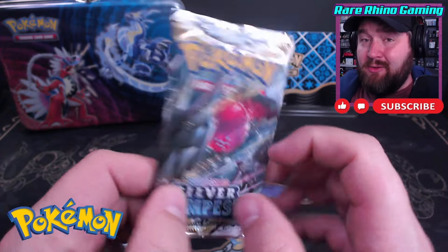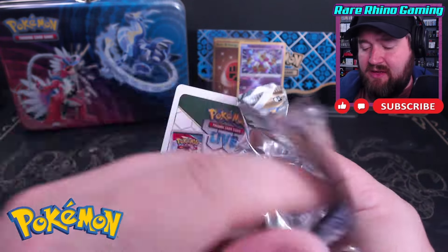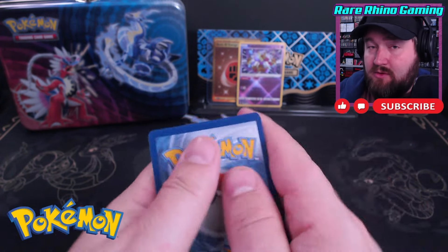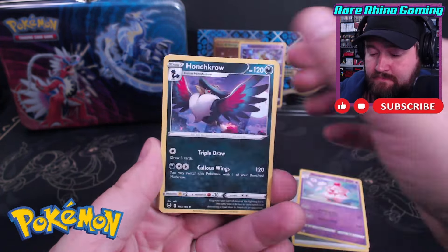And our final pack of this tin. Can we save this tin with a massive hit? I'm gonna guess not. Although, it is worth pointing out that the time I pulled the Lugia alt art, it was on a white code card. What do we get this time? Oogidemaru. So nothing from the last pack either.